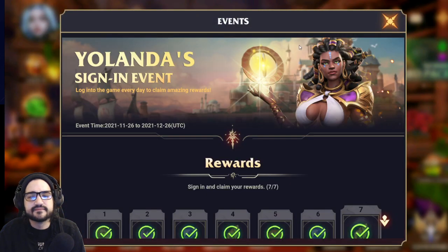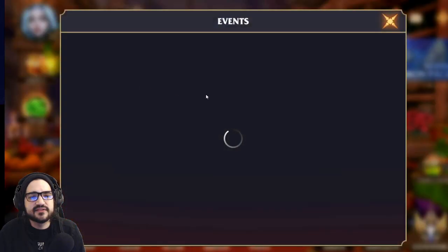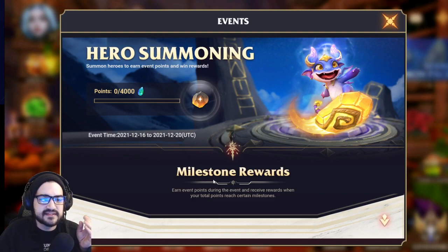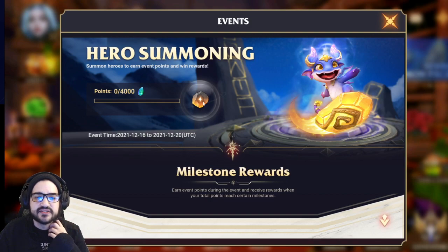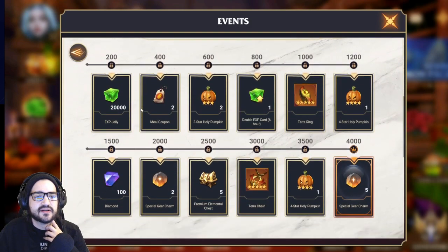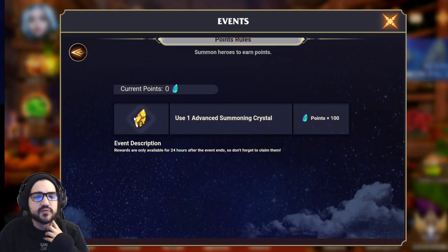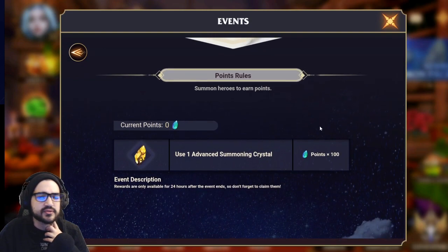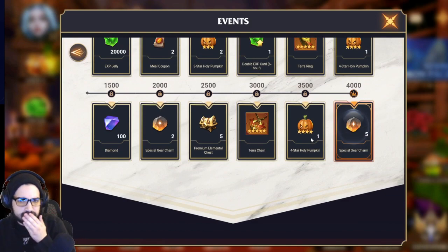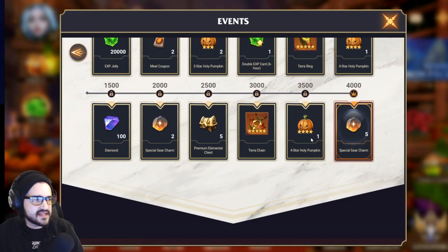Let's look at what the summoning event entails. You need 4,000 diamonds to reach a charm — you really want charms in this game. One advanced summoning crystal is 100, so you're going to want 40 pulls to get the max. That's not bad. I've been saving and I think we're close.